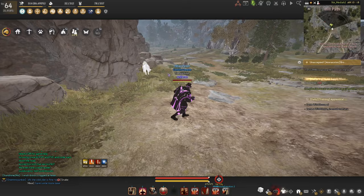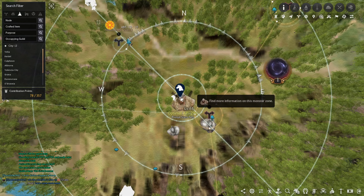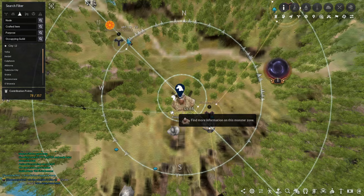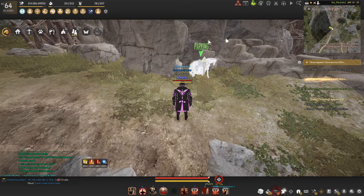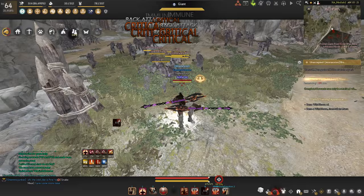Now let's get into the rotation. First, park your horse right here — on the map fully zoomed in it's around the nose and left eye of the Primal Giant Post monster icon, on the outside of the area. From there, run over and place your tent, and then you're basically ready to get into the rotation.